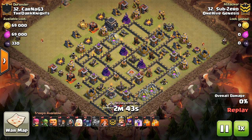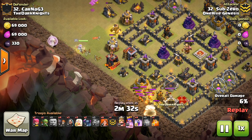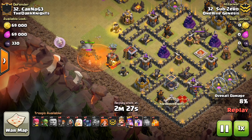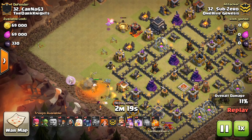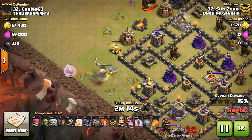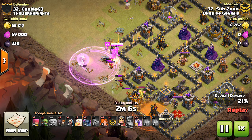I don't want to spend a few minutes lecturing without showing any actual attacks. This one is starting off with Sub-Zero. The first thing you want to do, which Sub-Zero does, is a little bit of a mini Queen Walk. It's a great way to get some good value. The main thing to keep in mind is that you're bringing healers anyway, so you might as well do a Queen Walk — no real cost because the healers and Queen are still up at the end. Sometimes you'll use one Rage, but it also does a great job creating the funnel for your entry.